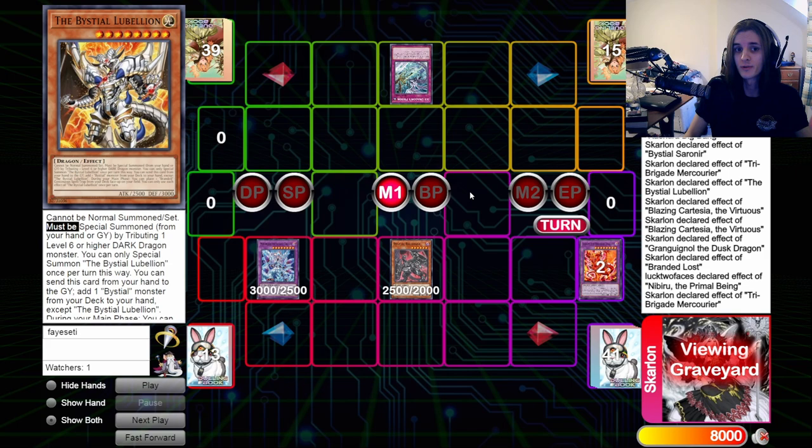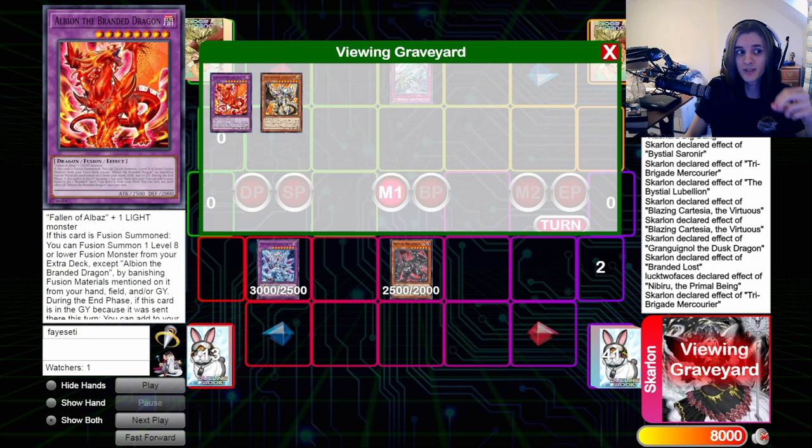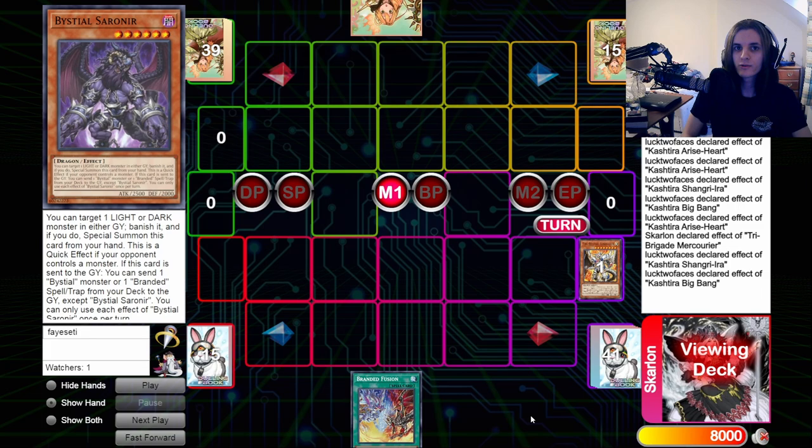I have seen a lot of people mess this up and let their opponent banish a Lubelion from their graveyard and a monster from their field. You've got to make sure they cannot do that, and you've got to track which fusion monsters in your graveyard were and weren't properly summoned, because some of them are legal targets for Ice Dragon's Prison and other revival effects, and some of them aren't.